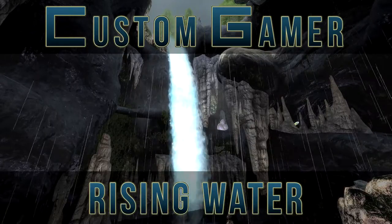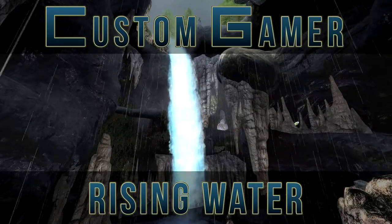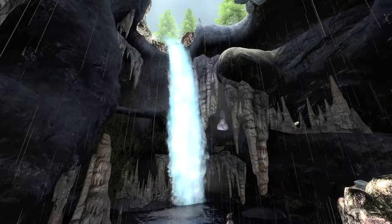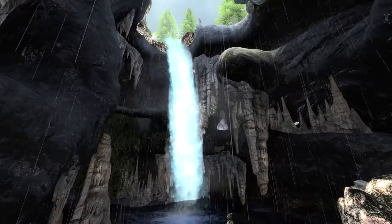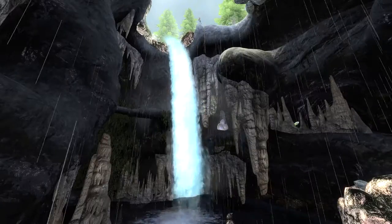Hello guys and welcome back to Custom Gamer. My name is Daz and this is the show where we talk about level design while playing cool maps. Today I'm playing a new release called Rising Water by Setin. I found this on Planet Phillip just the other day. I hesitate to call it a full map as it's essentially just one kind of gameplay area that the player has to escape from, but it's a pretty interesting nugget of game design.